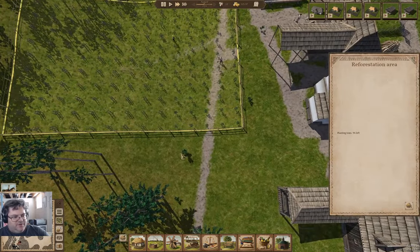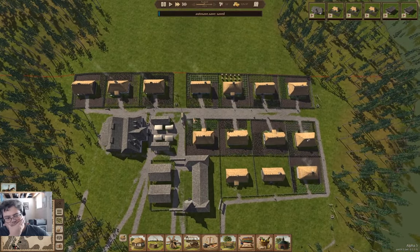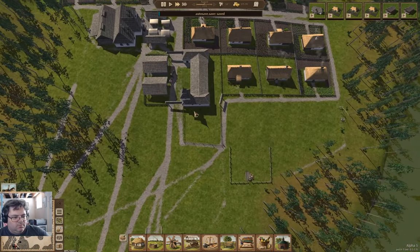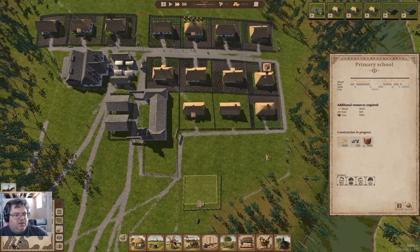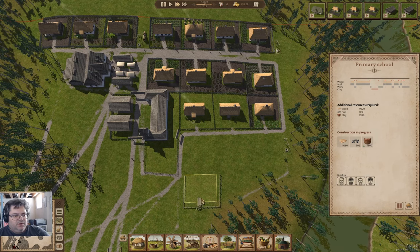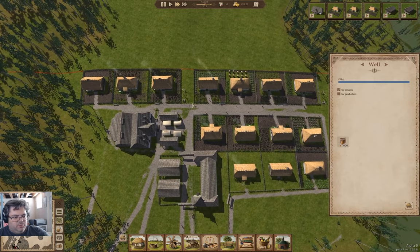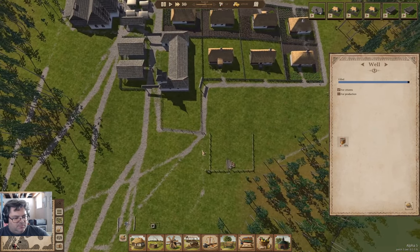Ninety-five trees left. And how's this coming? It still needs a lot of resources, but that's fine — it can build. Out of water — well, that's a full well. That one's going up, that one is going up.